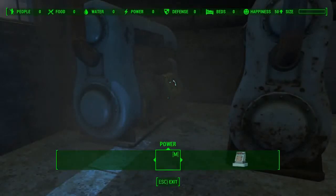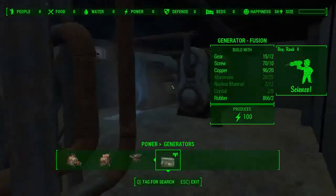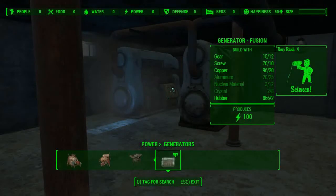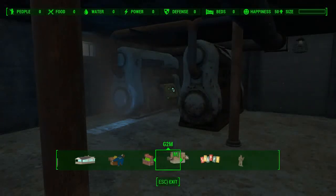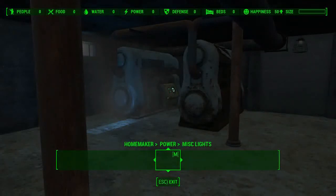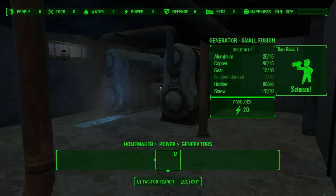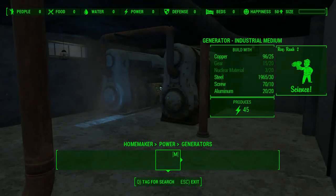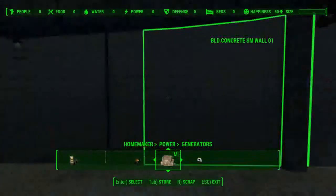Now, what do we need to put a generator in here? A fusion one needs quite a bit more aluminium, crystal, and nuclear material. What do I need for an industrial generator? That'll be under Homemaker. They all need a fair bit of nuclear material, even the small fusion one. In that case, we're better off waiting - I'm not going to install any power just yet.